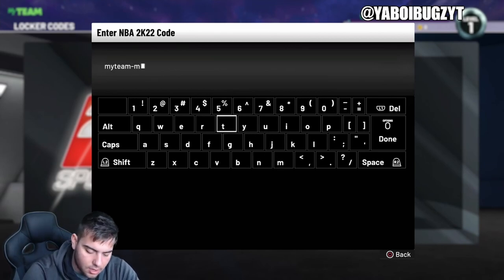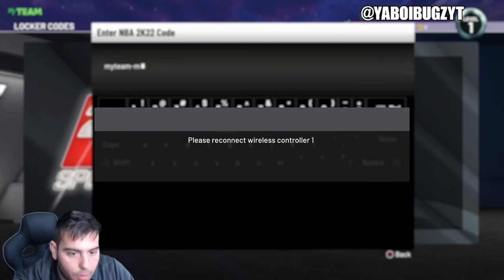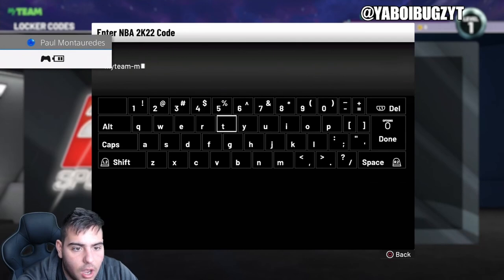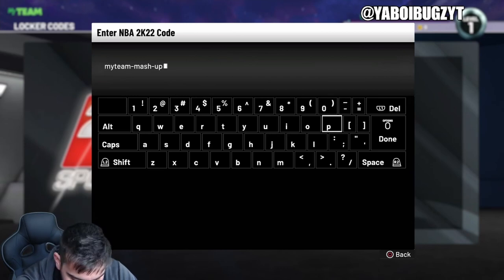Navigating to My Team — had a phone call, my bad. My controller disconnected for some reason. Entering the locker code: My Team, MASH, Up, Super Packs. These are for free packs, ladies and gentlemen. Free packs.